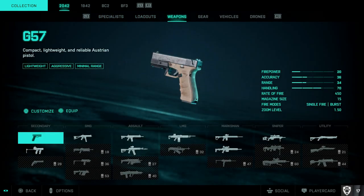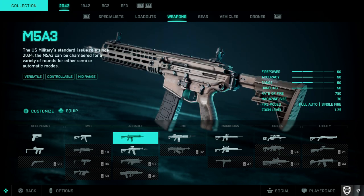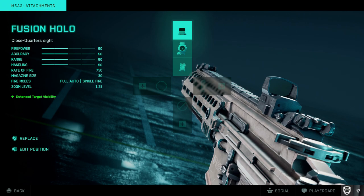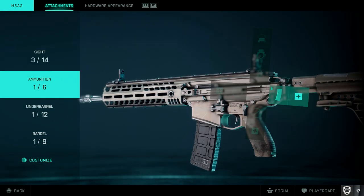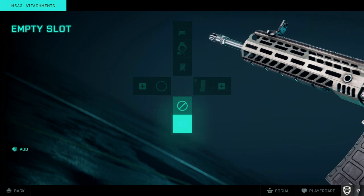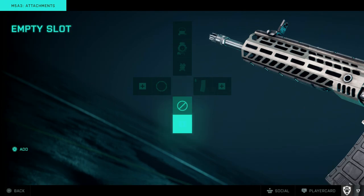For 2042 weapons, once you unlock attachments you get an unlock icon at the end of the round. For example, I unlocked the Fusion Hollow but in the next game it wasn't available in my plus system. The reason is you need to manually add it — if you look at an attachment slot like under barrel, you unlock it and it won't automatically appear in your plus system.